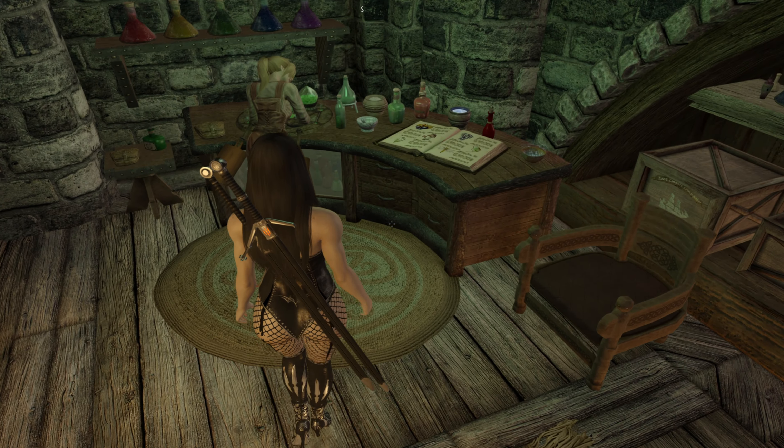Over here we have our blacksmith — he's also a vendor and he's marked essential. Down here you've got everything you need: a grinding stone, a forge, a workbench, a tanning rack, and a smelter. And we'll continue on to the basement.